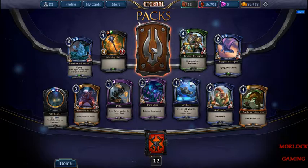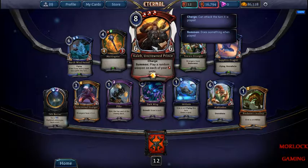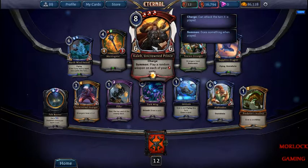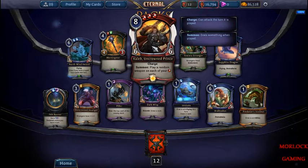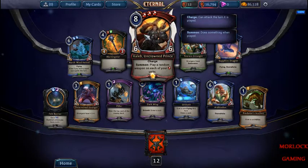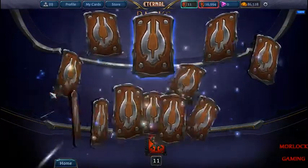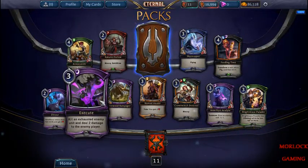Nothing too special. Call of the Uncrowned Prince — he's 6/6, he has Charge, and it says play a random weapon on each of your fire units. Pretty powerful. I haven't seen anyone play him — obviously it costs 8, so it's a little high. Usually red is smaller creatures that just beat down, so it doesn't really fit.